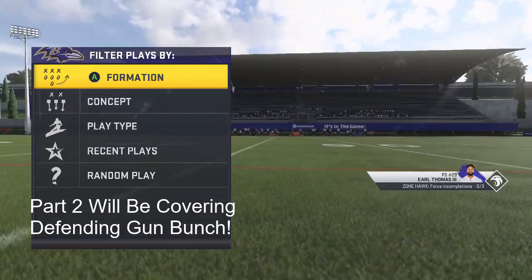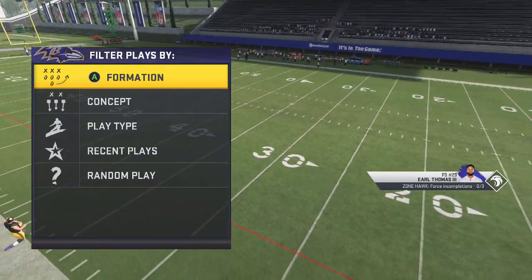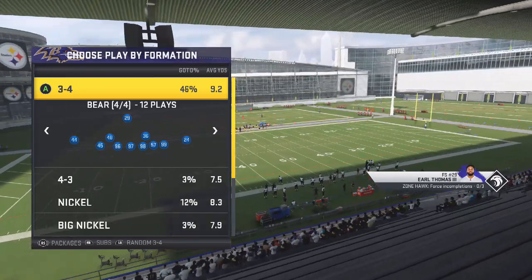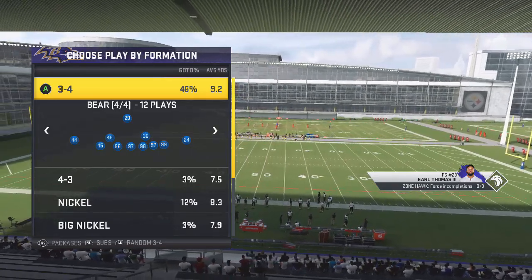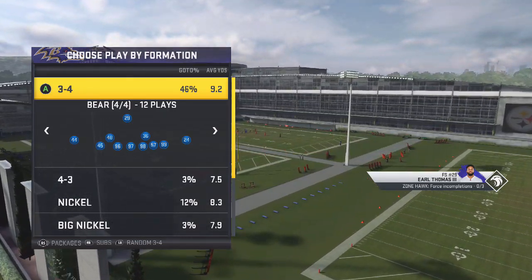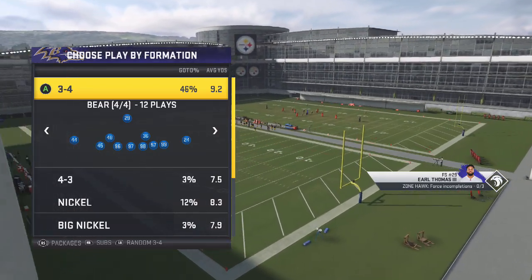What is up YouTube, today bringing you guys part one of the 3-4 Bear scheme. This is going to be a more serious video as we really start diving into it. This is the Miami Dolphins defense — you can also get this in the Jets as well. I believe the Ravens do not — don't quote me on that — but I do know for a fact you can get this in the Jets and in Miami.